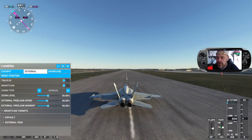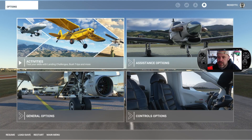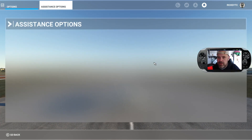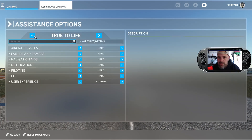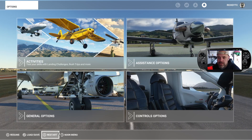Another thing to remember: if you've just updated to Sim Update 7, you'll need to change the assistance options to True to Life. As a default, as soon as you update, it will be on all assists. You need to update it to True to Life or else you just will not be able to create a sonic boom. So make sure you press apply on the settings.